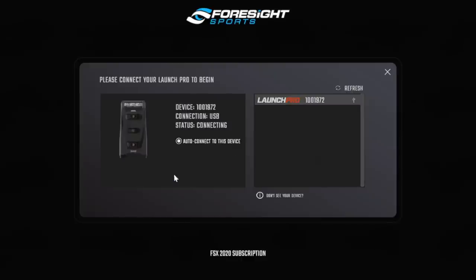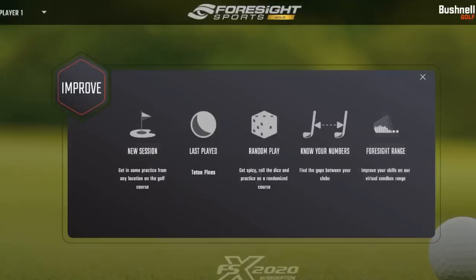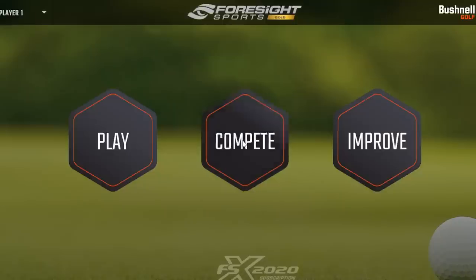That's our Launch Pro — it's got our serial number there. All you're gonna do is hit connect and we should be good to go. Now that we're connected, we've got a couple of options: we can play, compete, or improve. Improve is basically going to be practice sessions — mostly you'd use this for the range. It's got a beautiful Foresight range there. You can also use this to gap your clubs so you know exactly how far you hit each one. Really fantastic.